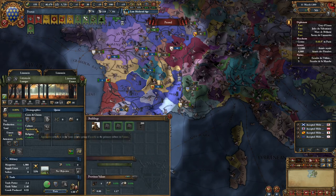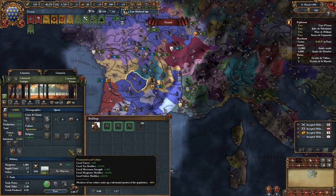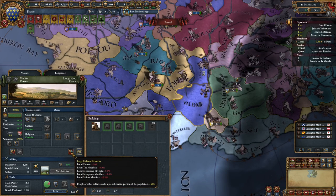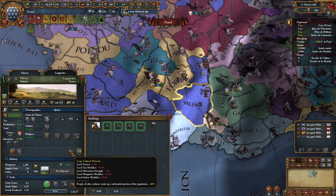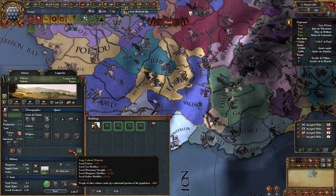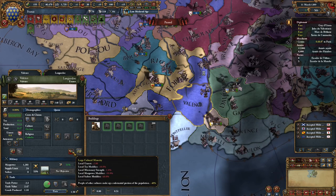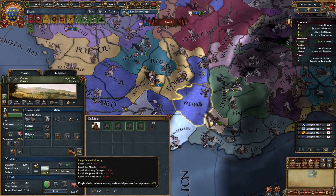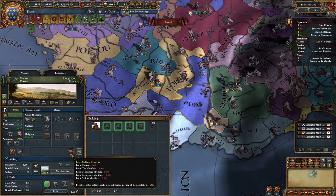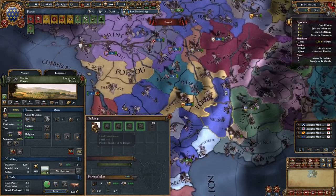It isn't like in base game EU4 where whatever the majority culture is just determines everything. Even though it says Aquitainian, we still have a majority of our culture — Francien — making up a substantial amount of this population. However if we go to this Aquitaine province, we have a Large Culture Minority — people of other cultures make up a substantial portion — giving about negative 40 modifiers. It works similarly to the base game in that if you don't have an accepted culture you get penalties, however it's a lot more dynamic and scales more like real life.